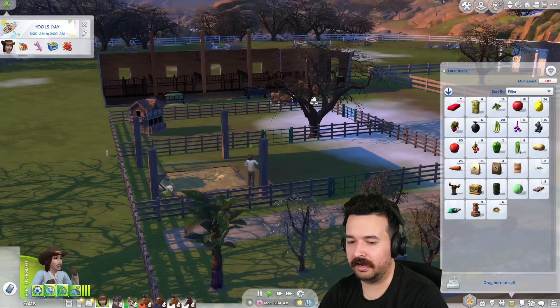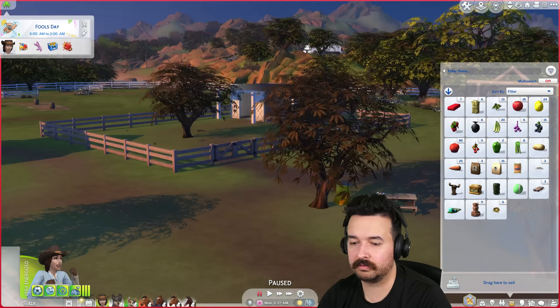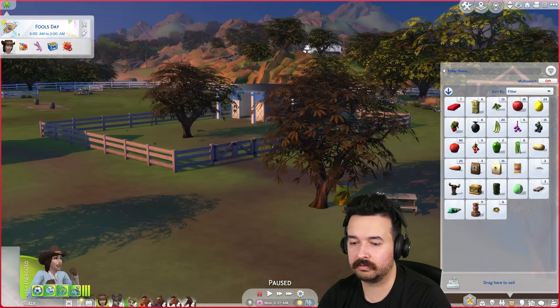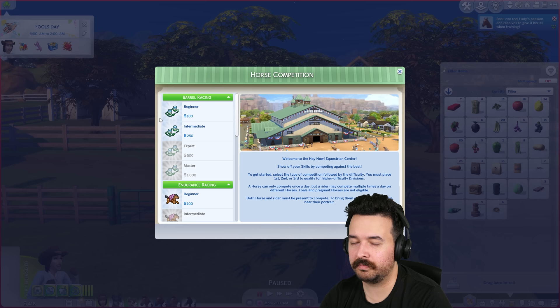I really want to do horse training because I want to get a championship horse. How much does a dumpster cost? Because dumpsters cannot be knocked over — $540? That's not too bad. I'm going to say encourage training and then we're going to do a competition and we're going to win. You are now confident — let's do a competition.